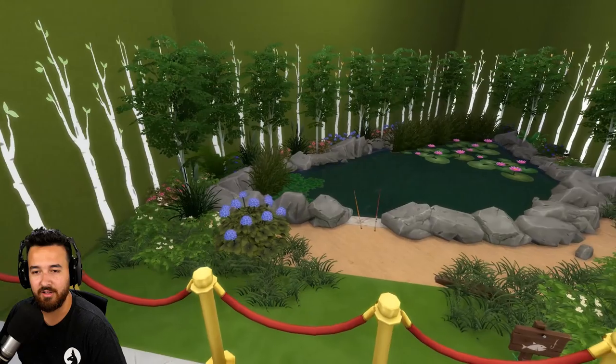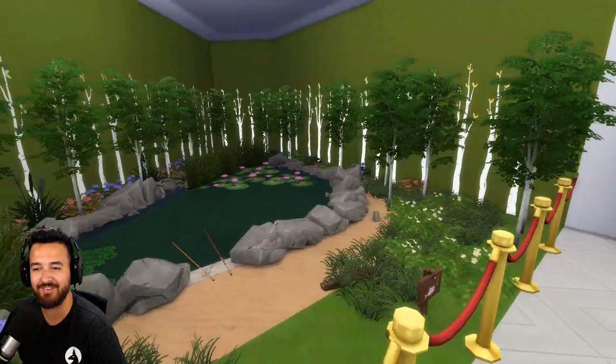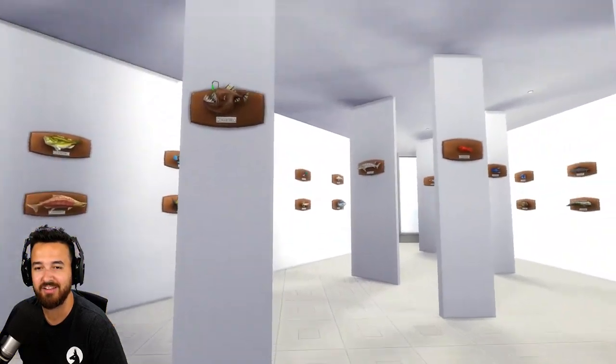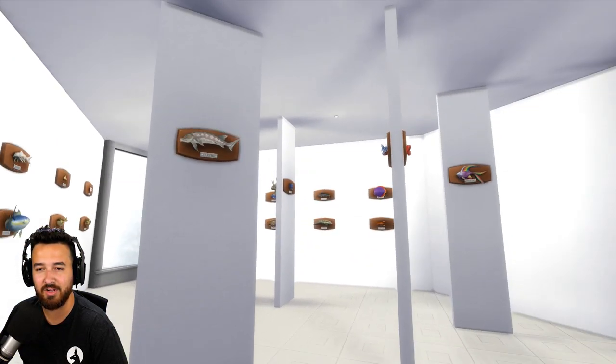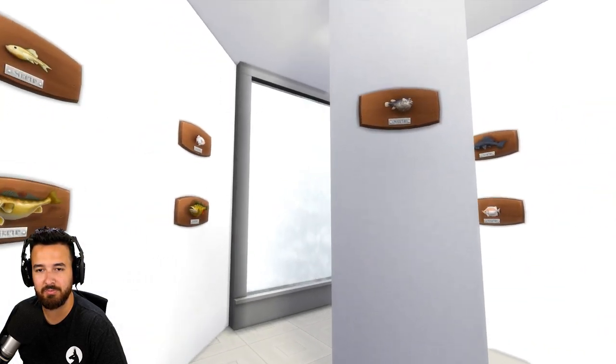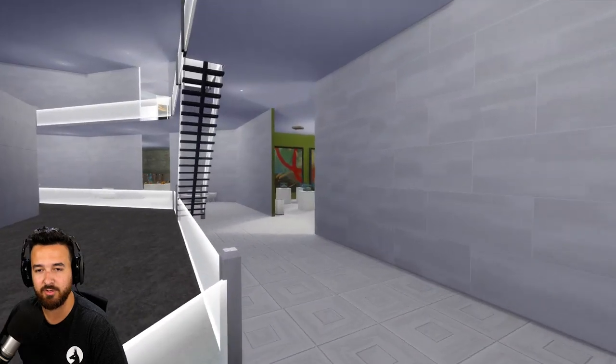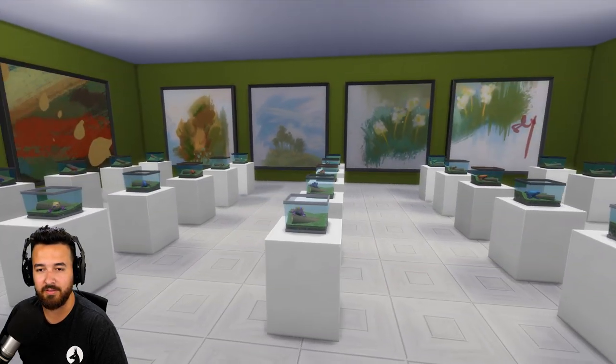Little pond area. Oh look, they got like fishing rods. Look at that. Little fishing rods hanging out there. Little fishing spot. Oh my gosh. All the fish as well. I feel like there's some missing or they've just all been put up really high. Very nice. So the fishing room, then we've got the frog room.